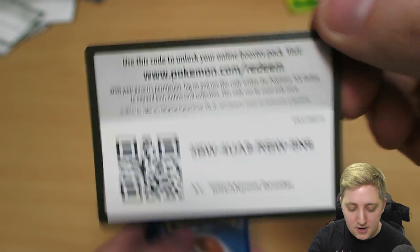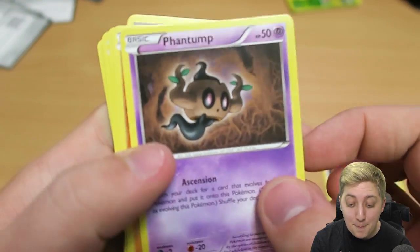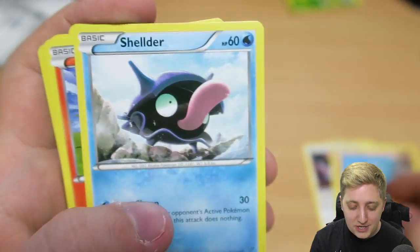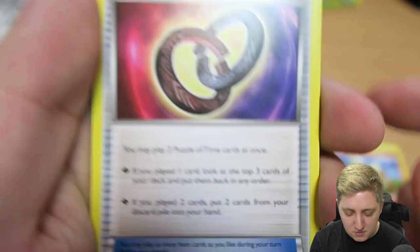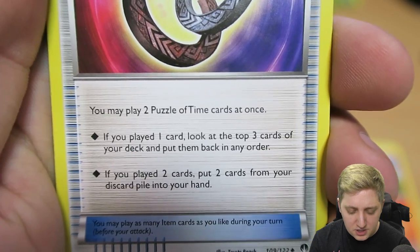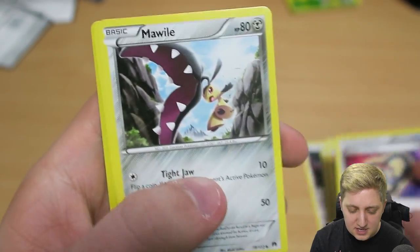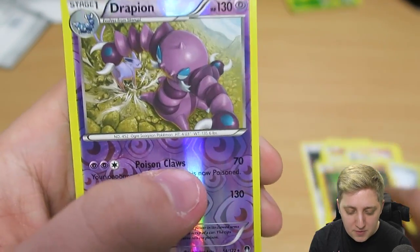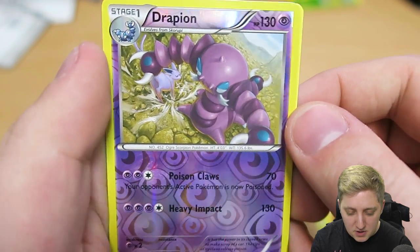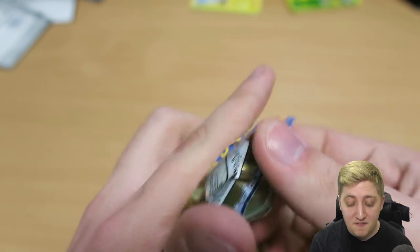There's your QR code. Three to the back, two forwards. We've got Glameow, we've got a Phantump — I think we had a lot of those in the early episodes but they've thinned out. We got a Gible, a Shelmet, a Growlithe, the Puzzle of Time — you may play two Puzzle of Time cards at once; if you play two, put two cards from your discard pile into your hand. We've got a Mawile, and wow — a reverse holo Drapion. And then a regular Luxray as well.